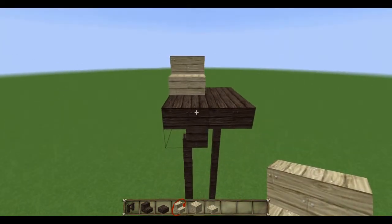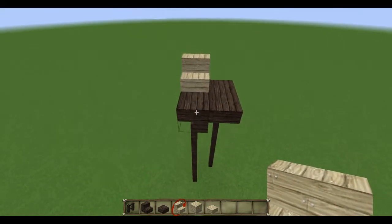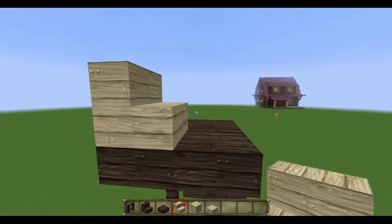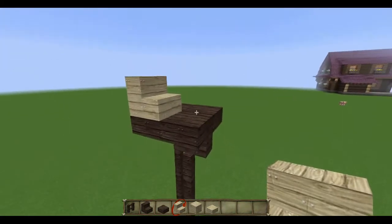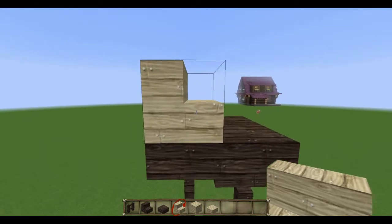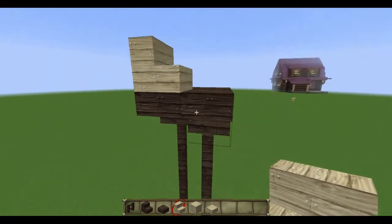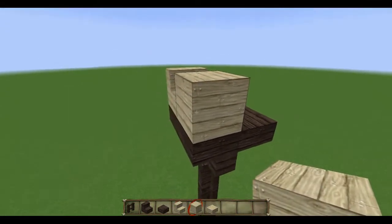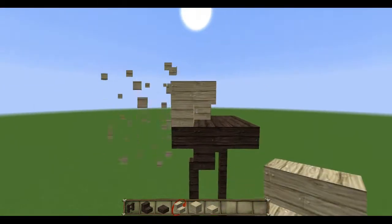First, I'm going to place a stair in one corner — it doesn't really matter which one I choose. I need to keep in mind that the pigeon holes, or the tiny windows, are basically this empty square in the stair. For this design, I need to have one window or one hole on each side. I'm going to have a hole on this side, and for the other side I'll create a supportive block and place an upside-down stair, which creates a hole there.